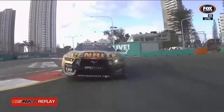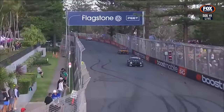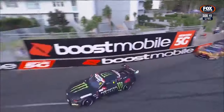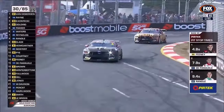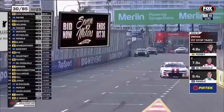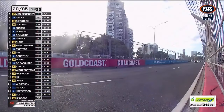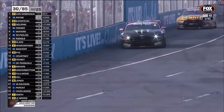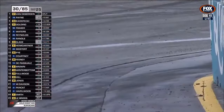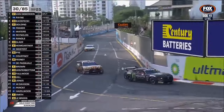Now there's a 0.8-second margin between Van Gisbergen and Payne. Brodie Kostecki is four seconds adrift. The five who haven't stopped are Van Gisbergen, Payne, Kostecki, Golding, and Declan Fraser — the first in the queue that has stopped is 38.9 seconds behind. We know it's 32.5 odd seconds through the pit lane plus their fuel and tyres. Great shot of the cars trying to straighten up before they put their foot on the brake for the first chicane.